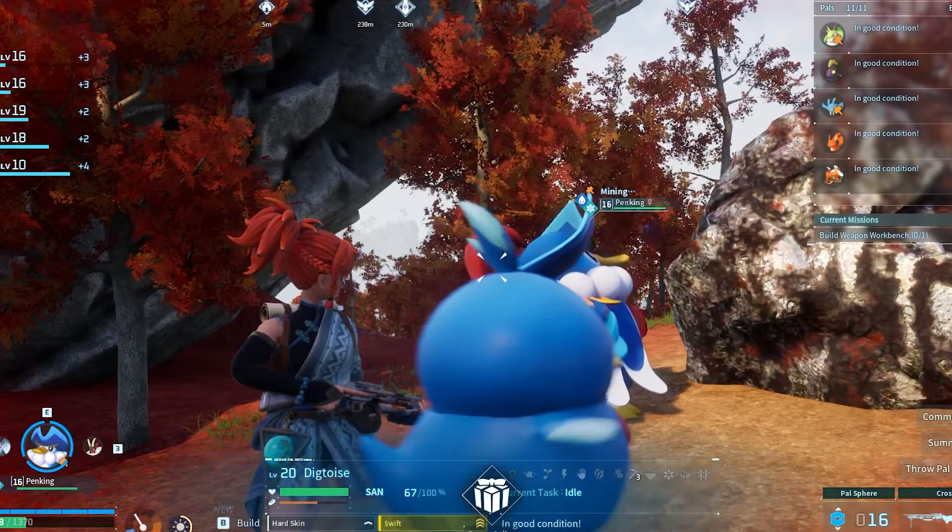Tip number six is all about staying moving, because it really is the little things that make this game so enjoyable. One of these little things is the fact that you can interact while mounted on a pal. See a chest and want to open it? Go for it. See a pal sphere on the ground and want to pick it up? Go for it. Pal souls, eggs — the list goes on and on. If you didn't know you could do this, you are not going to forget it.